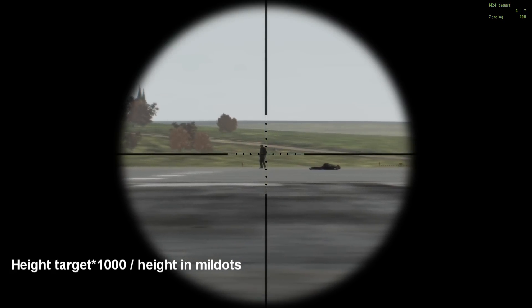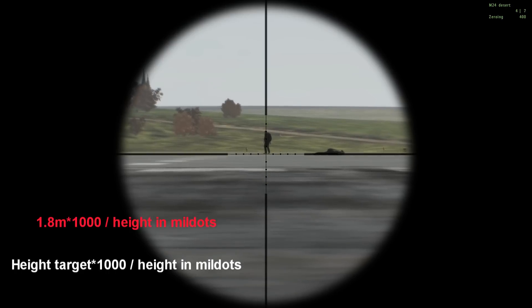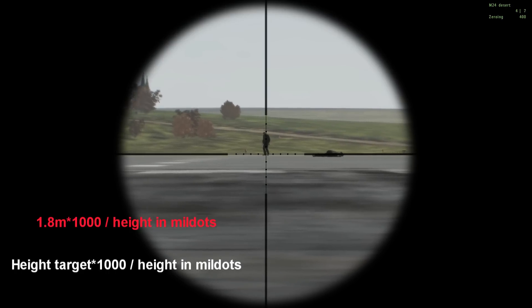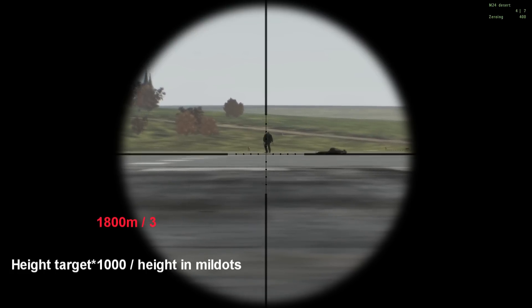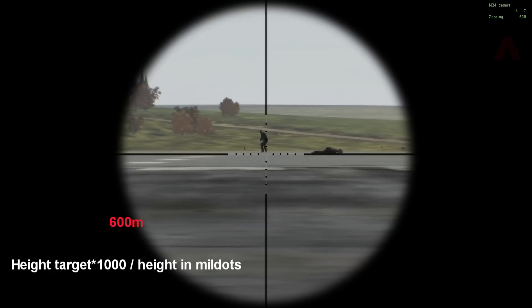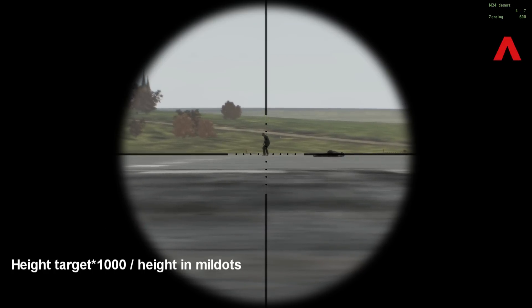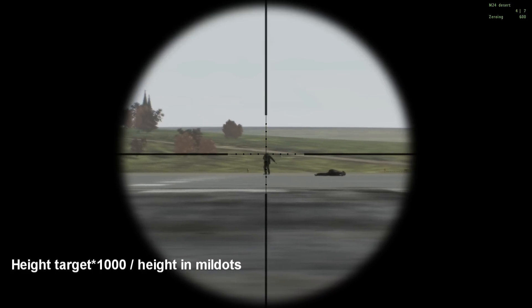Let's go to our next target. Again, 1.8 meters times one thousand is 1,800 meters. He's three mil-dots high, so that's 600 meters. Adjust the zeroing. Wait for him to stop jiggling about.